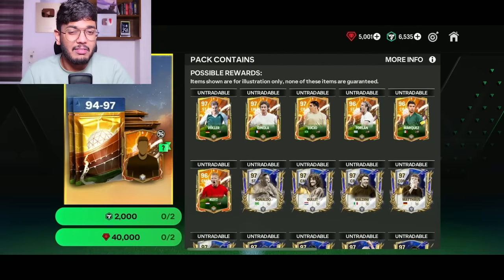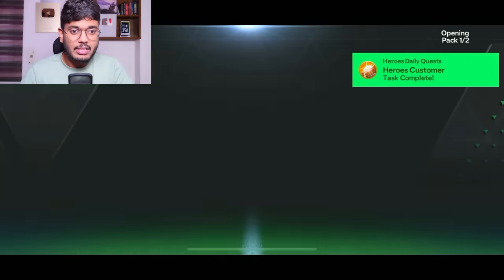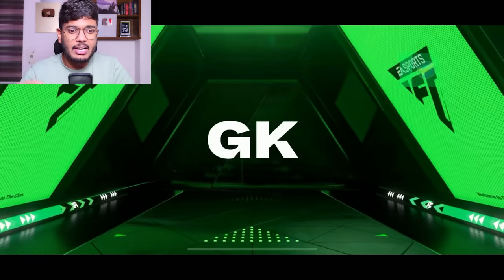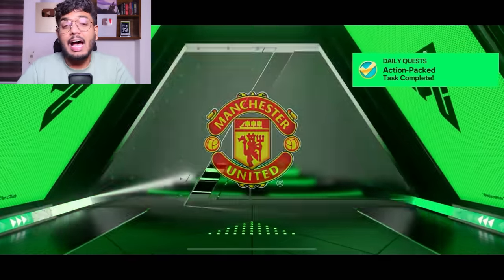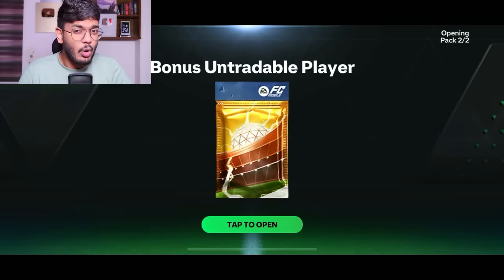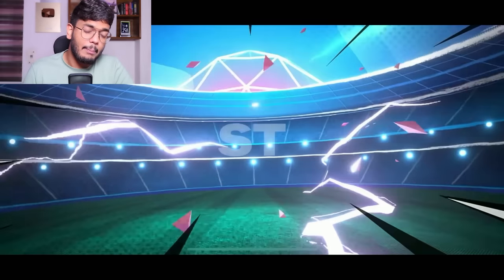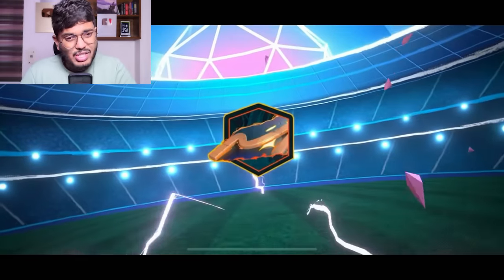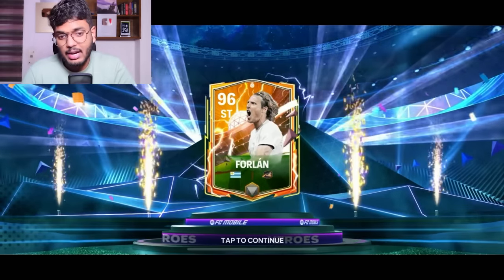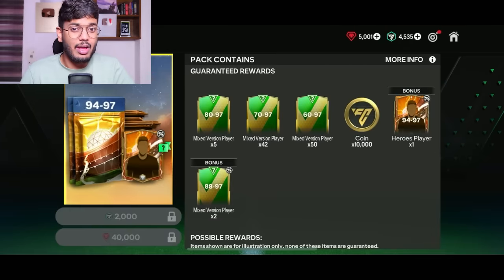Now let's jump into the squad upgrade. These are packs I opened before while not recording. I want to show you all the packs I've opened. This is a big pack — it has a guaranteed 94 to 97 rated player. I actually opened this pack trying to pack Lucio, but that didn't go according to plan. I packed Folan as the striker — that's the first 2000 FC points pack.